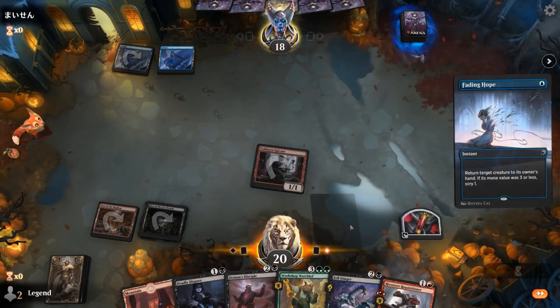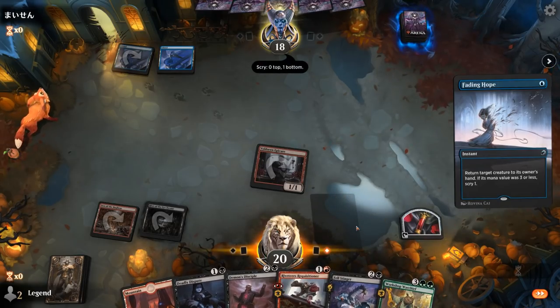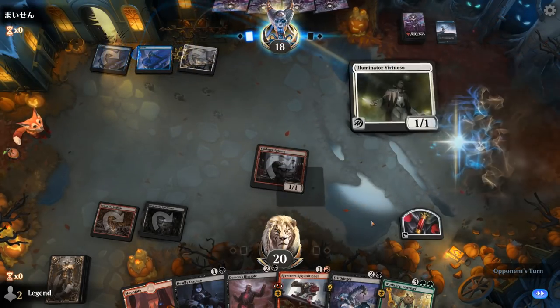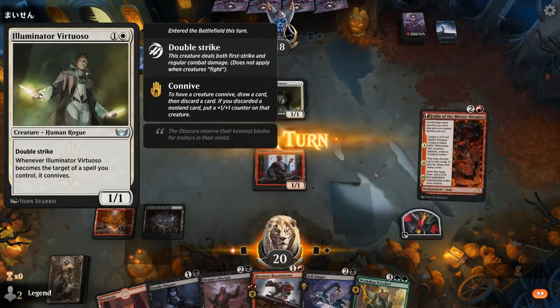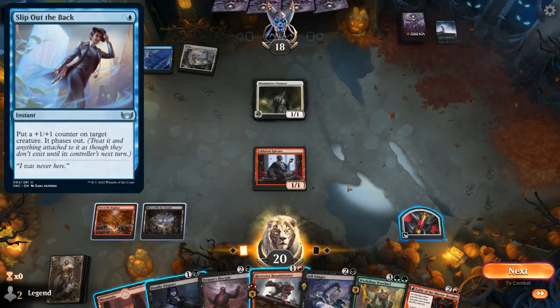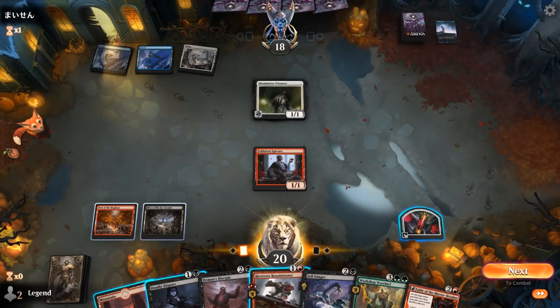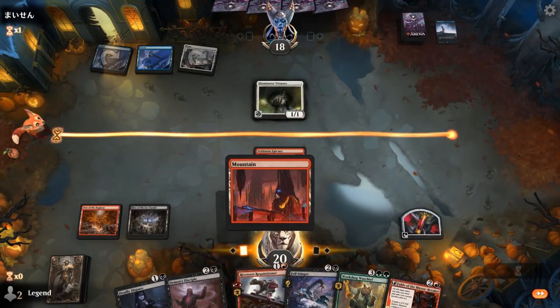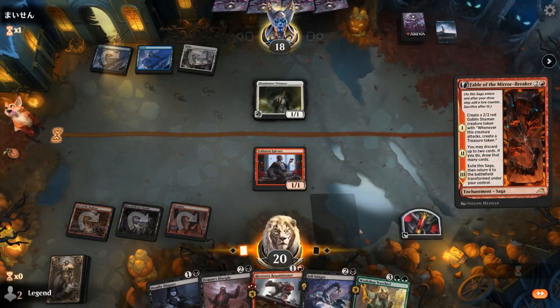Might see a bounce spell — Fading Hope sends it back. Next turn maybe go for Felstinger, sacrifice Epicure. Blue-white and a Virtuoso — okay, that explains the opponent's deck. Demon's Disciple is a great answer, although they might have a Slip Out the Back to protect it. So how do we plan around that? I can force them to play it by playing Demon's Disciple since we need to get rid of that card at some point. Could also set up a chump block plus Deadly Dispute, or just get a Fable going since the Virtuoso is not too threatening right now. Going with Fable since we also need to keep hitting our land drops.